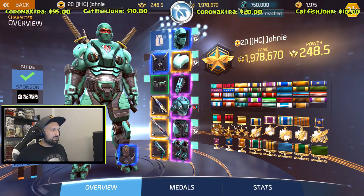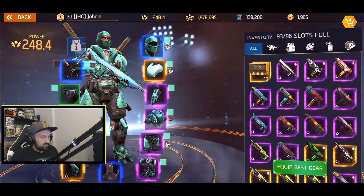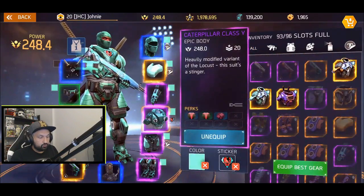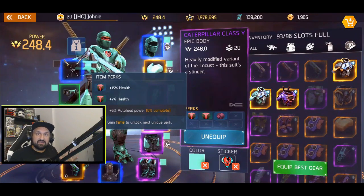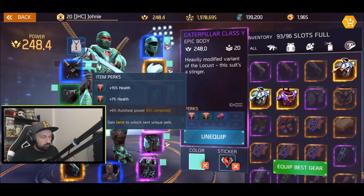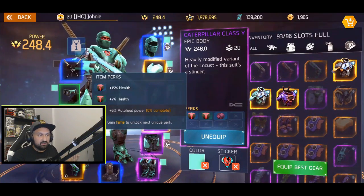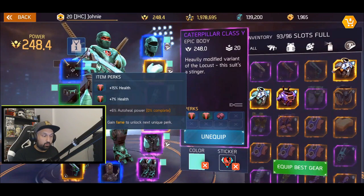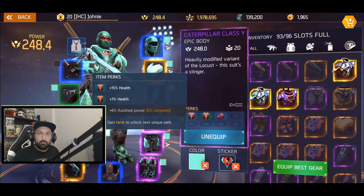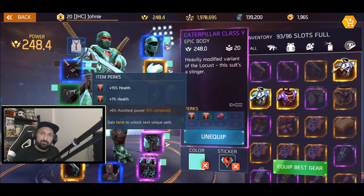Let's go and unlock these perks. I'm back — I only had to do one operation mission to fully unlock my first two perks on the caterpillar chest, so I've got my 22% health now. I think I'm ready to go. I would have liked the extra auto heal power but I'll unlock it later. Let's go do a couple of duels and see if we can squeeze a win, but mostly I just want to practice, improve, and get better. It's all about playing more.